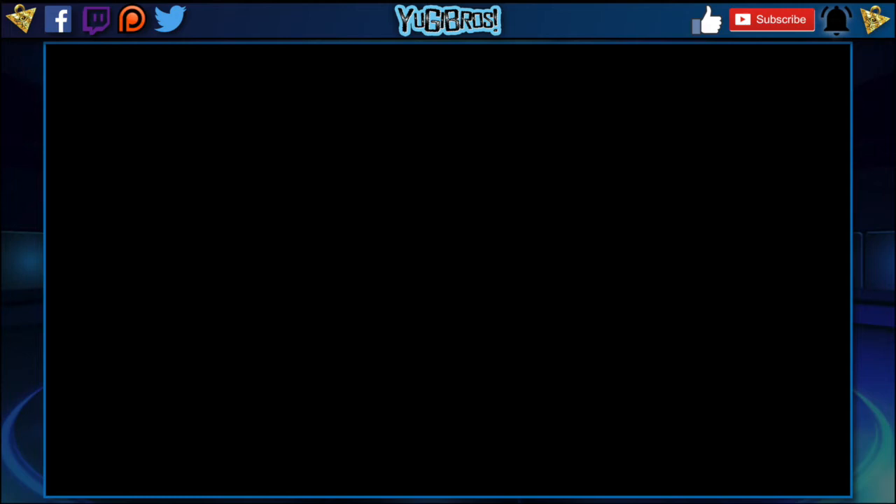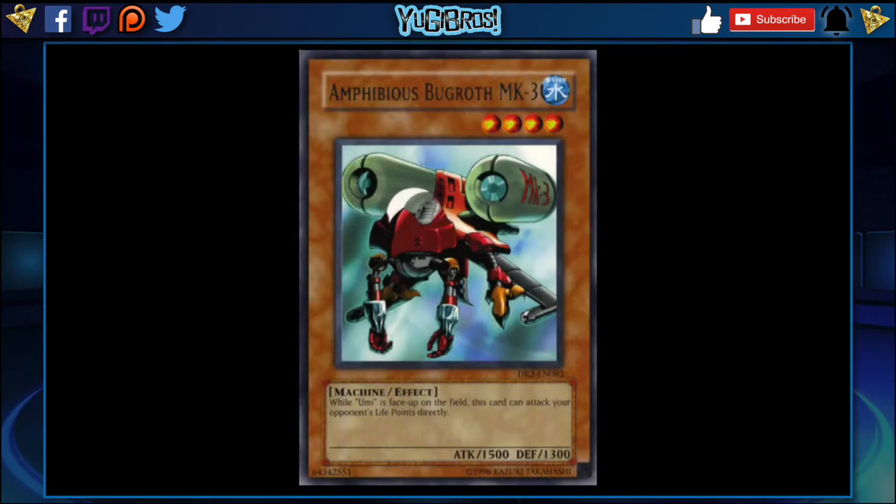Moving on to another card that deals with Umi: Amphibious Bugroth MK3. As long as Umi remains face up on the field, this card can attack your opponent's life points directly — essentially giving water a Toon monster that doesn't have summoning sickness, which sounds fantastic. Give water another way to attack your opponent; use the water to your advantage. Summon this thing and have it swing from the depths into your opponent's life points directly. 1500 attack is a lot in 4000 life point Yu-Gi-Oh! but there are still ways to stop it, like Nightmare Wheel.